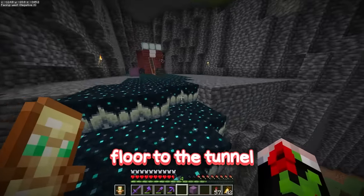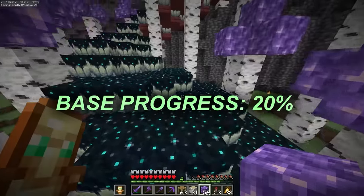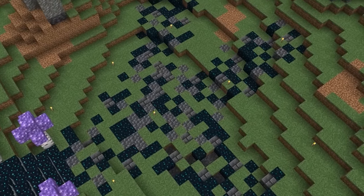Now I can finally begin putting all of these materials to work and making an epic staircase all the way from the floor to the tunnel. I'll create a bunch of these tall amethyst pieces which really give off a mystical feel, and finally I'll lay down some pathways that will lead to various different parts of the base.